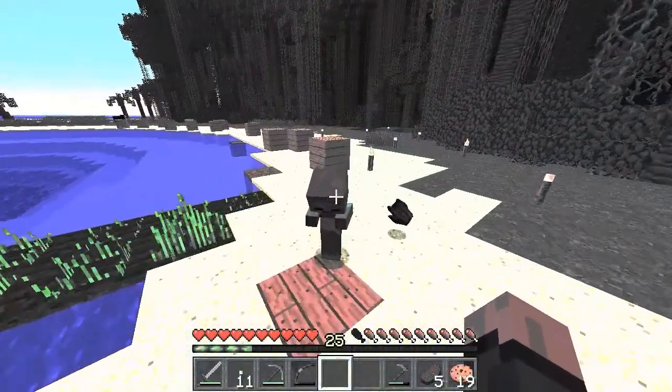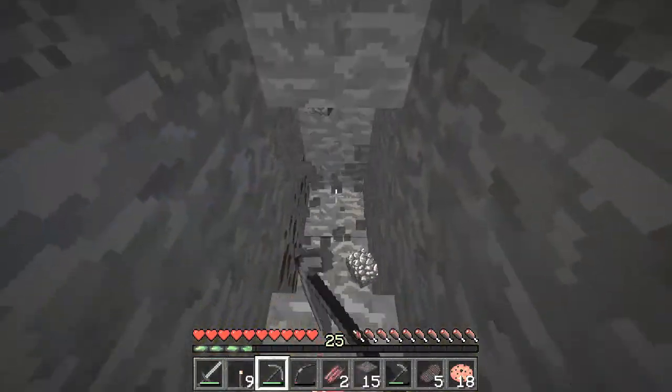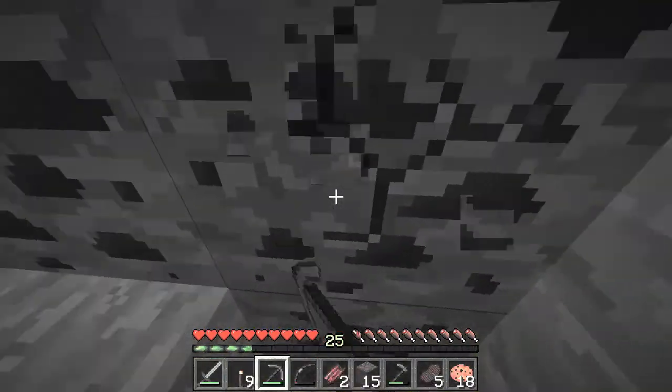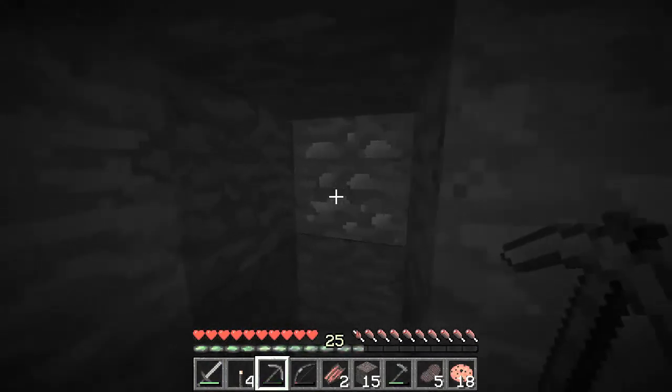A mini zombie with such a big head. We found some coal, so there are actually materials down here. It doesn't seem like there's any iron easily accessible, but that's fine.